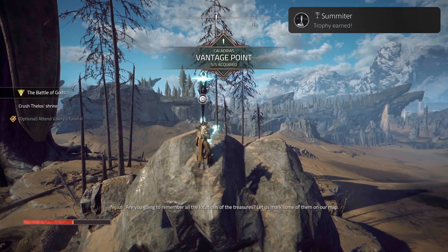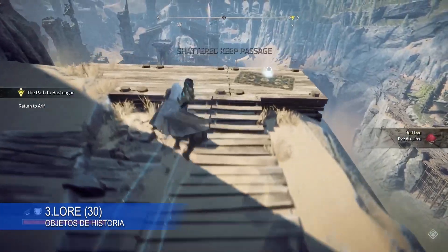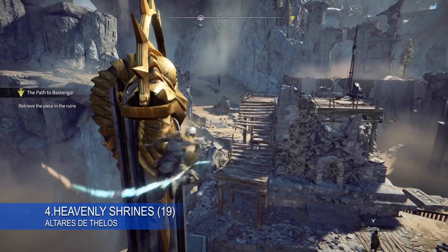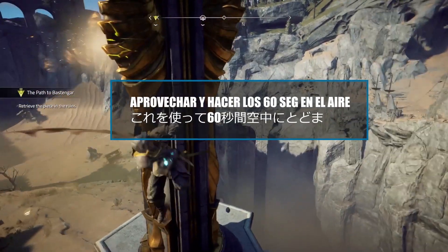Using these statues, or heavenly shrines, you can easily get the 'stay in the air for 60 seconds' trophy.